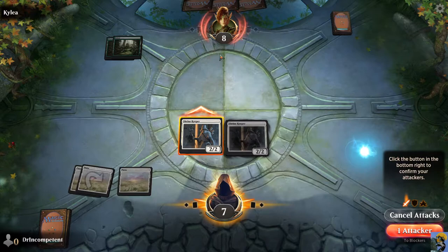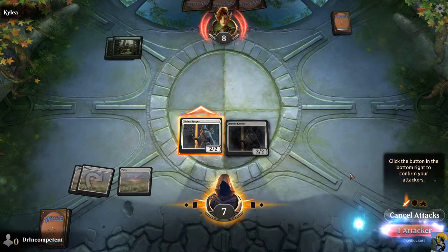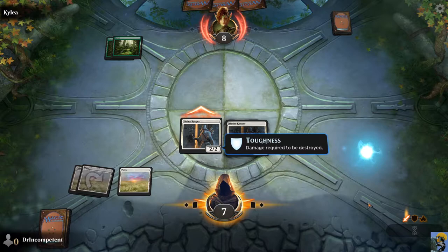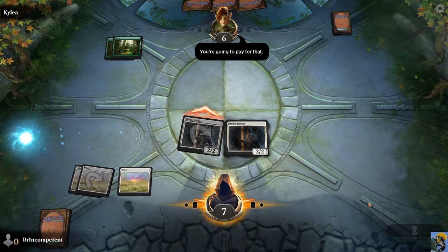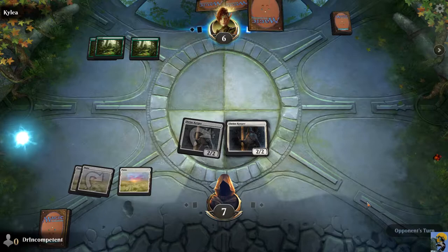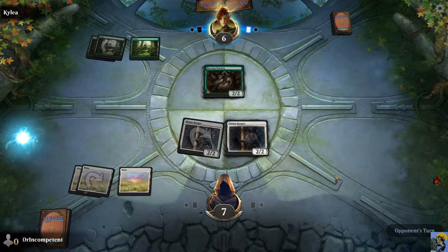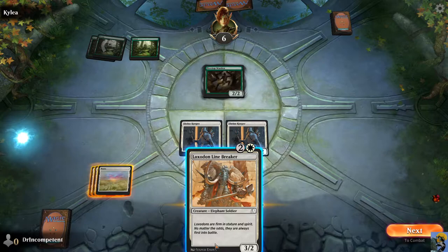I'm going to click on this, and so this shows in orange that I'm committing this creature to battle. The line is showing who's going to get hit, because there's no defenders. Once you've confirmed, I say yes. I've got two power and two toughness, and I'm going to spank for two. You have no creatures, and I have two — a Treetop Warrior. It's an elf warrior of the same power and toughness as my own cards.